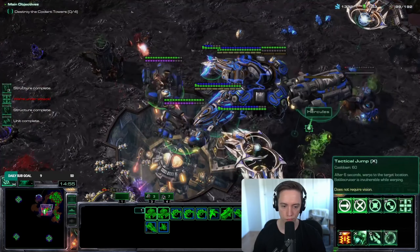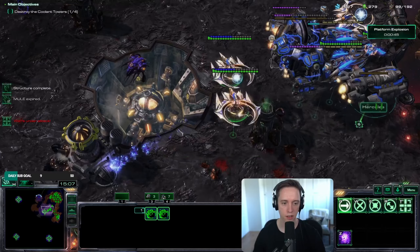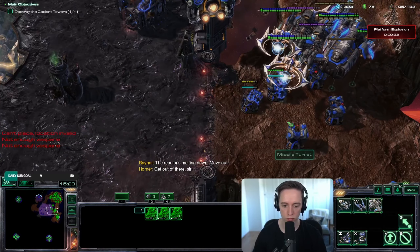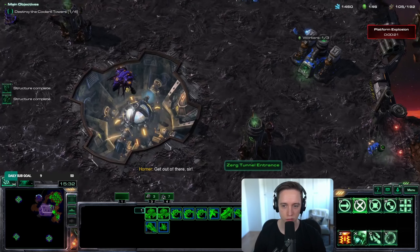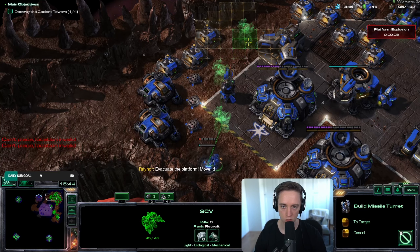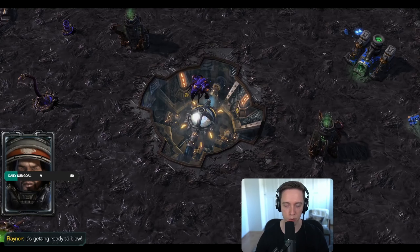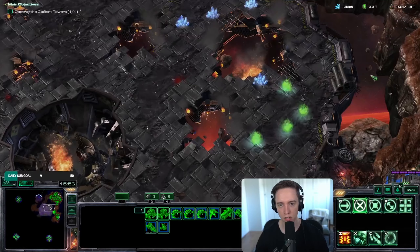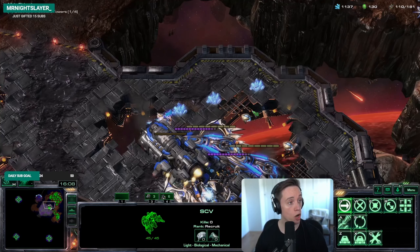Actually I should destroy that, right? It's gonna explode some stuff. Come on, lads — the reactor is melting down, move out. Get out of there, sir. I forgot about the map objective, yeah I did for a little bit. Evacuate the platform — move it. Do you think it's gonna blow up my gas geyser? No — not the gas geyser! Get clear. I could have been mining that, dude. Insufficient Vespene gas, very toxic.